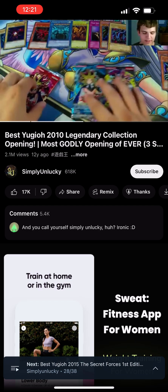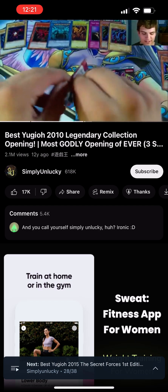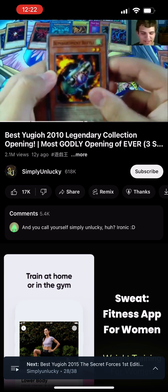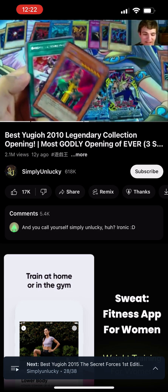If I get any more Secret Rares, I don't even know what I'm going to do. This is amazing. Gate Guardian and Serpent Night Dragon in the same Legendary Collection, along with the Super Trap Hole. This is seriously probably the best opening I've ever had so far. Bombardment Beetle, Earth Shaker, Gradius...